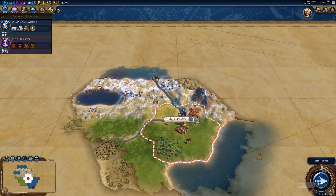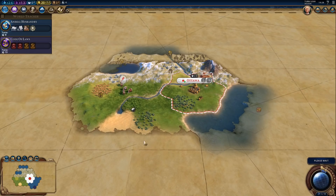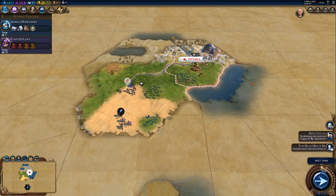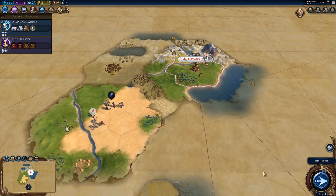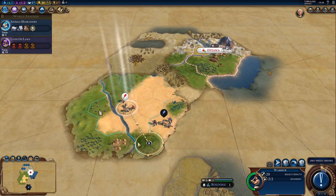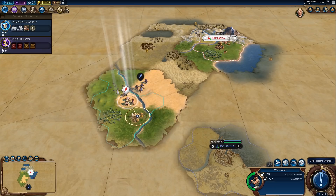Let's take a look around. We got sheep over there but that's a little bit too far away. Not a whole lot of tundra around here, but we got desert and the first city-state. We were the first ones to make contact with them, so that literally almost doubled my science output — it went from 2.7 to 4.7 — on turn 4. That's a nice increase.